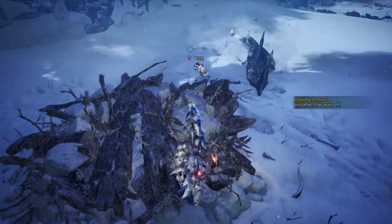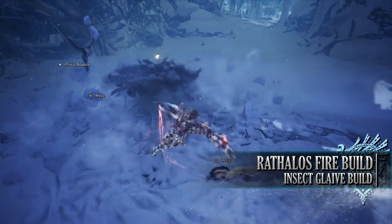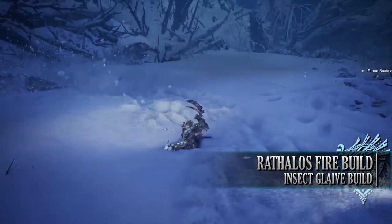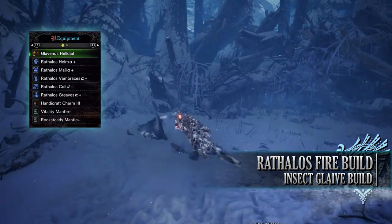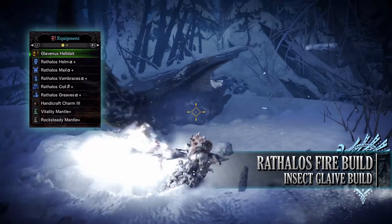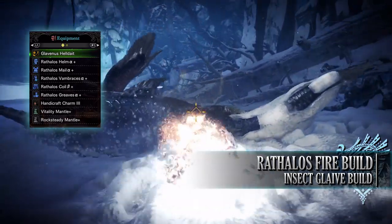Let's move on to the next set, which is the Raffalos Fire build. This build makes use of the Raffalos set which benefits weapons that have high raw attack as well as the fire element — and it's personally one of my favourite looking armour sets in the game. For this build you'll need the entire Raffalos set which includes the Raffalos Helm Alpha, Mail Alpha, Vambraces Alpha, Coil Beta and Greaves Alpha. I'm also using a Handicraft Charm 3, and for my weapon I'm using the Glavenous Heldate, found in the Glavenous insect glaive tree.